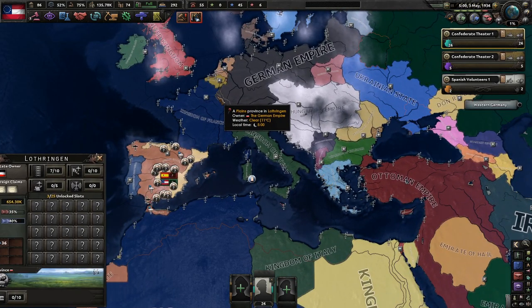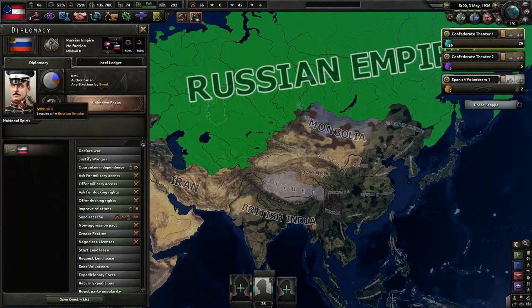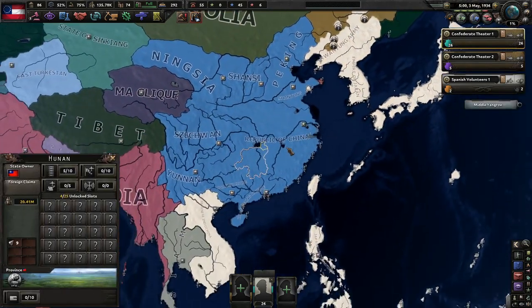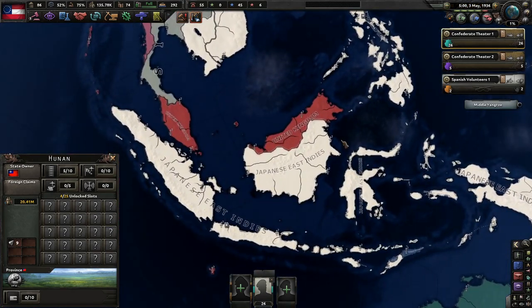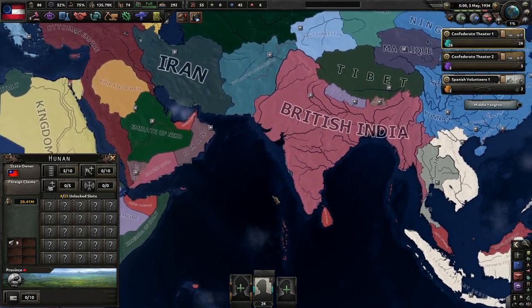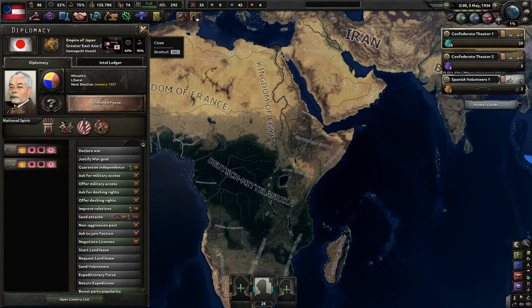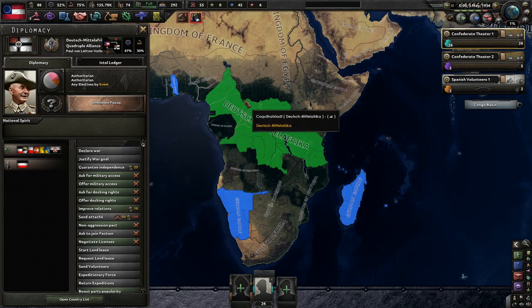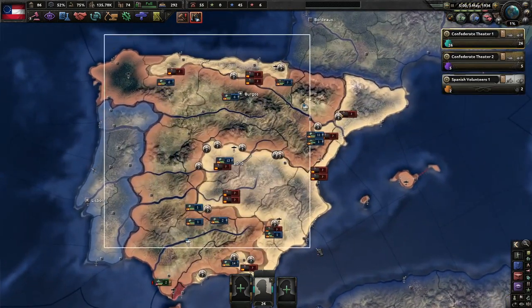That little bulge into France just concerns me a little bit. We have the UK. Russian Empire is led by Michael — he's got a little mustache. China is blue, so I already have a plus one to this because I like blue. The Japanese own the East Indies, which is a little concerning. And we have Deutsche Middle Africa led by Von Lettow-Vorbeck.